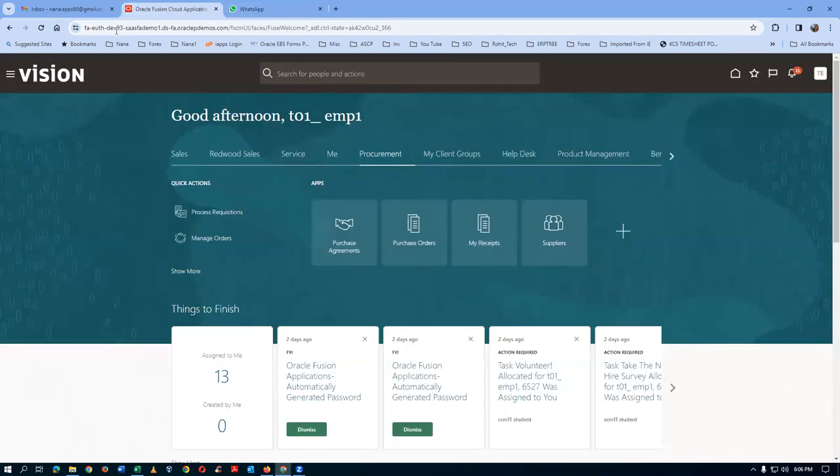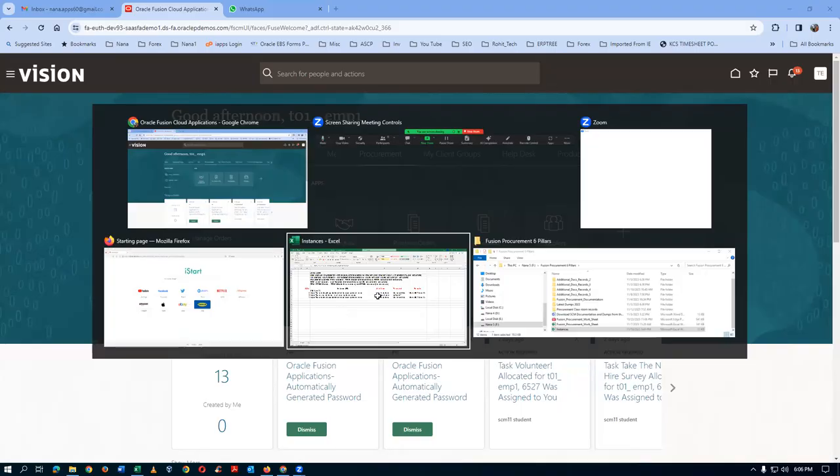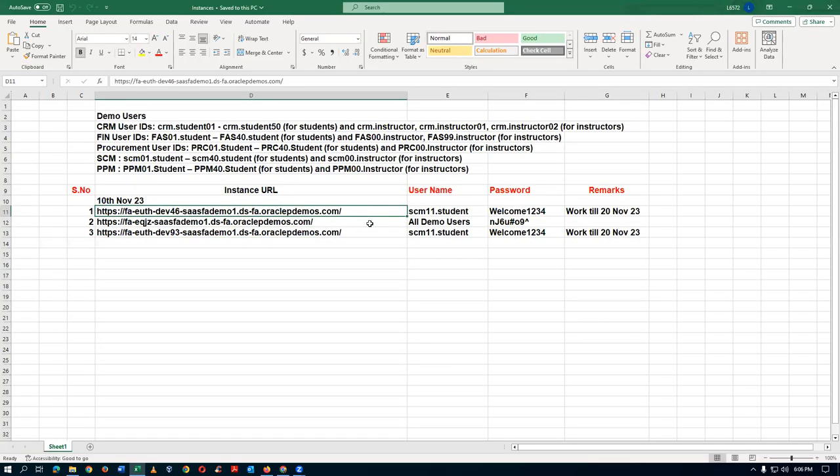I'm now working on dev 93. I've given two more instances for you - dev 93 and another one are expected to work up to 20th of November. Your system on instance 46 will be slow since many people are on it. On dev 93, not many people are there, so you can complete all six methods of approval before it goes away.